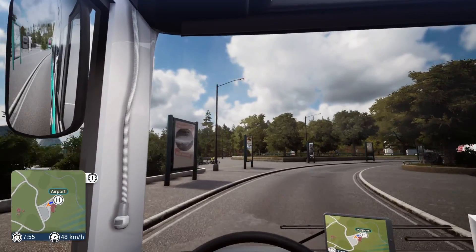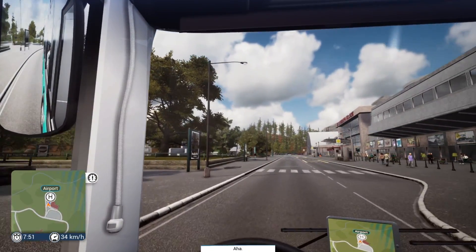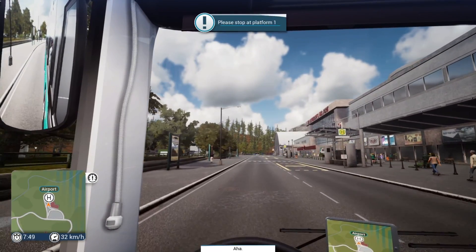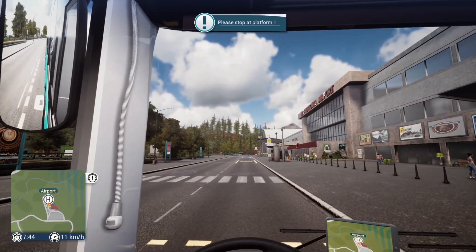Yeah, we'll just come around the corner. I need some shampoo. Where does it want us to go? Stop at Platform 1. Okay - last stop. Please leave the bus.